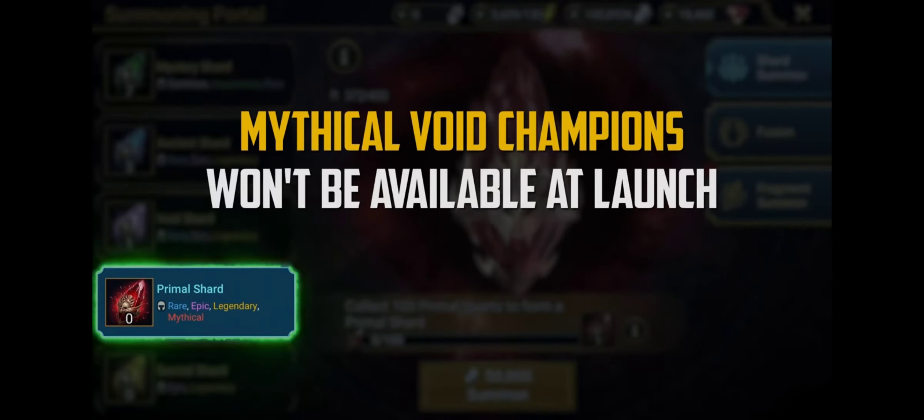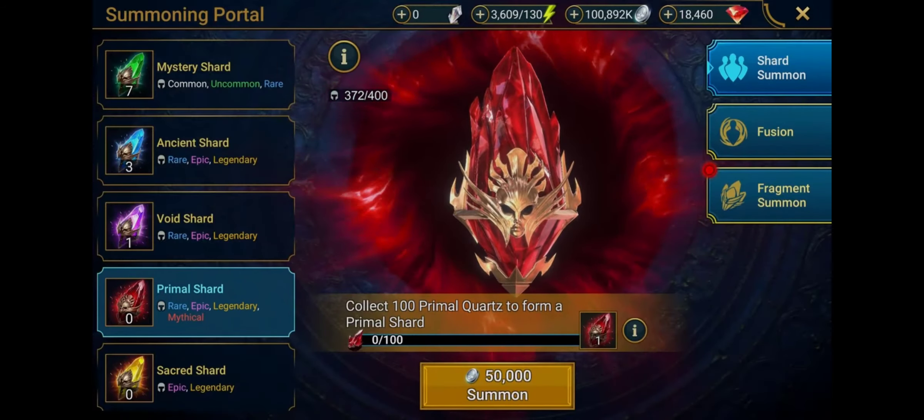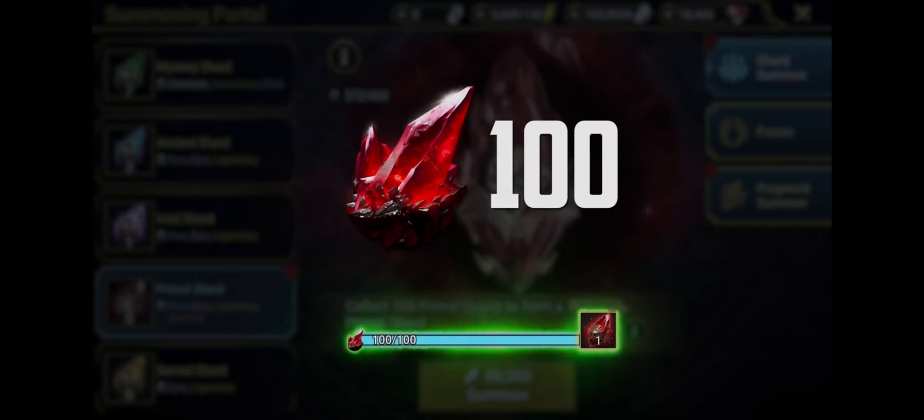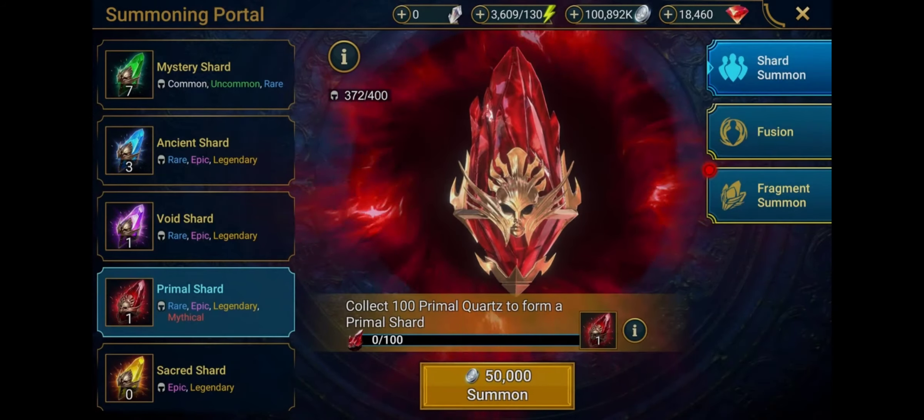At launch, there won't be any Mythical Void Champions, but we'll be sure to let you know when that changes and how you can add them to your collection. Primal Shards can also be formed by collecting Primal Quartz — collect 100 of this Mythical Substance and you can create a Primal Shard. Both Primal Shards and Quartz can be earned from certain events or other in-game activities, so get hunting!